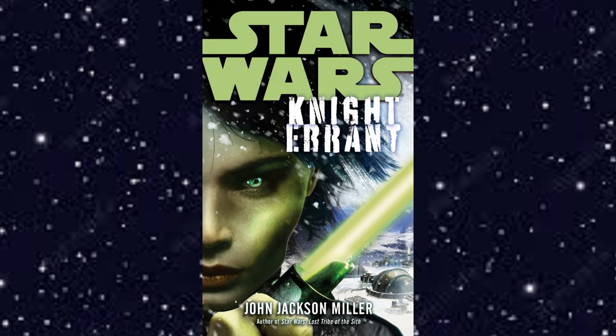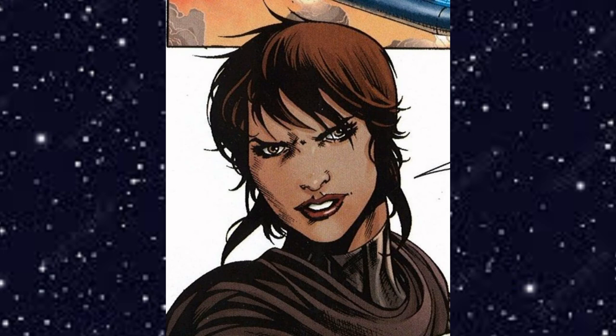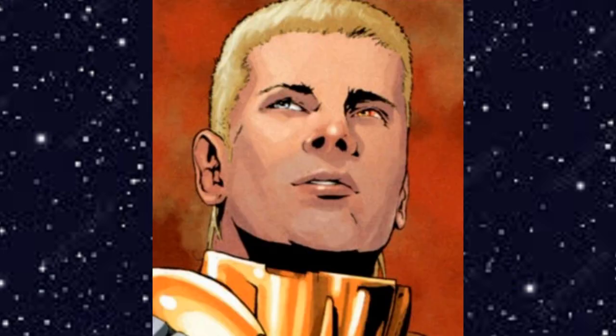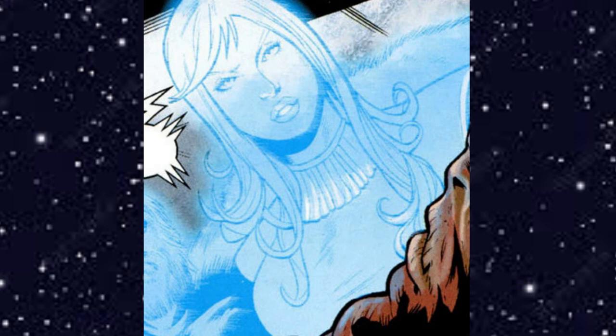Coming in at number three is Knight Errant by John Jackson Miller, published by Del Rey January 25th, 2011. It is set 1032 BBY, or basically a thousand years before the prequel trilogy. You follow Jedi Knight Kara Holt as she is deep in the Sith Empire trying to do good. She tries to kill Lord Diamond as he is battling his brother Lord Odeon, but decides to save innocent people from the two Sith with the help of Jarrow Rusher.